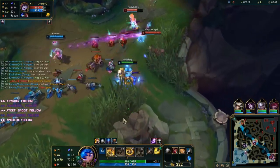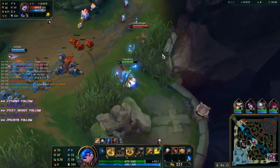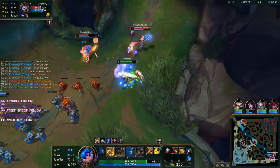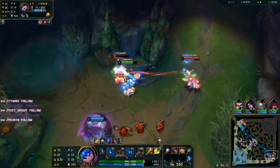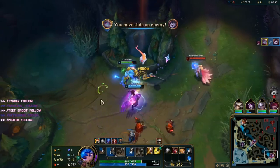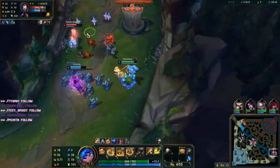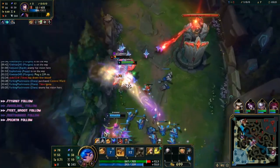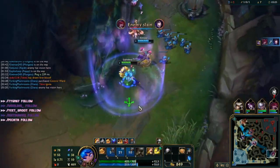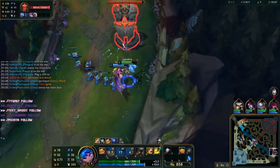That is his ignite though. Wow, this RE is really bad at hitting charms. Like, worse than me? Got her. This is free. It's free real estate. They're just not good at the game. This is just our lane now. This is just how it works.